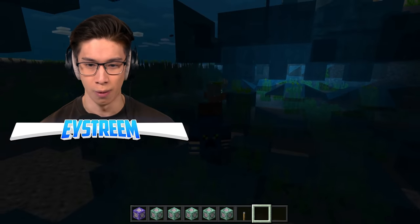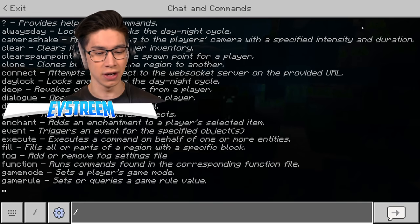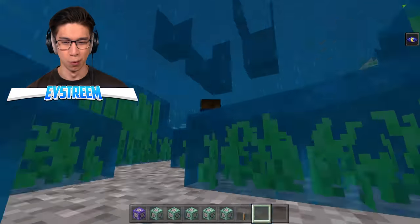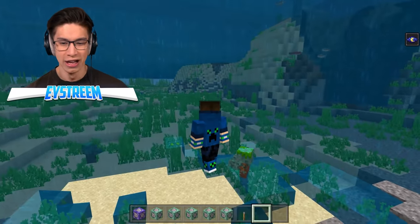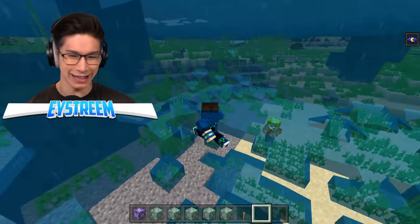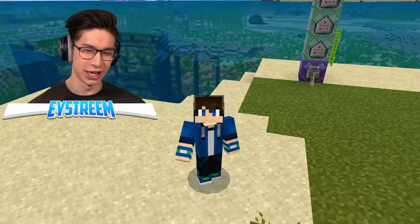Hey trout, how you going? He's just like, what are you doing down here? I can even give myself night vision — boom, check it out! I can literally just walk around here and the water will bend at my will. If that isn't awesome, I don't know what is. I think that is absolutely dope.